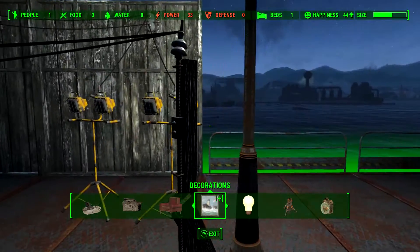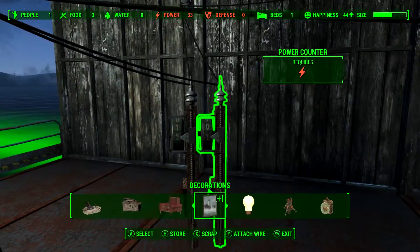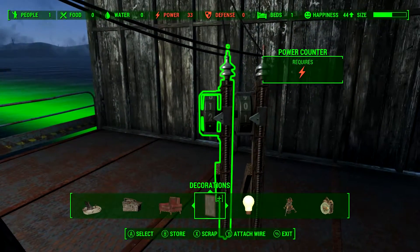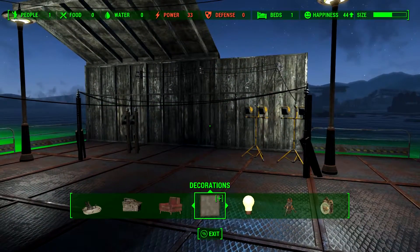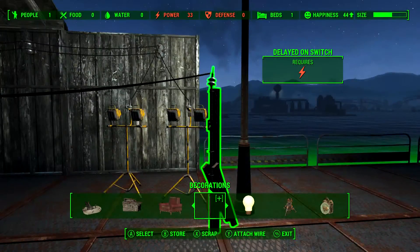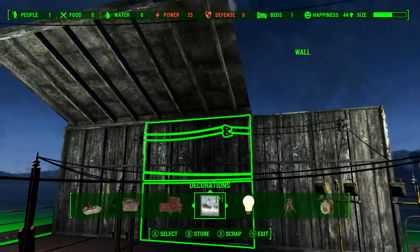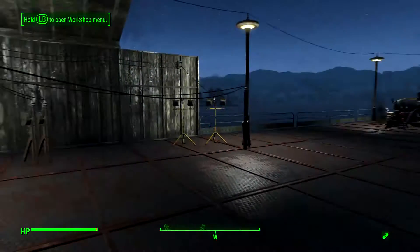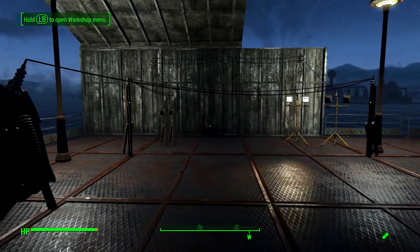I've gone ahead and set up the delayed-on switches to one-quarter second delays, and I've got these power counters set to two each. They're on different digits, and that will allow us to roll through all of our modes. I've daisy-chained these delayed-on switches together in front of these power counters so that I can achieve my remote control. It might sound confusing, but it's actually pretty simple to set up.